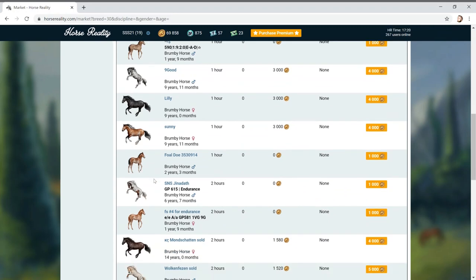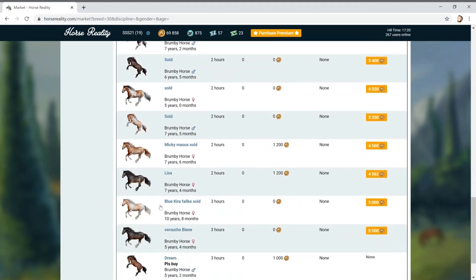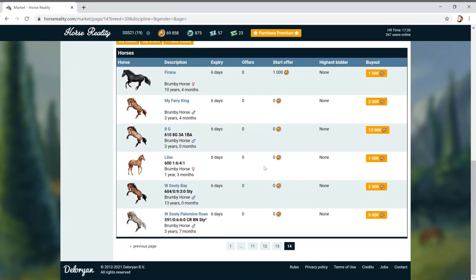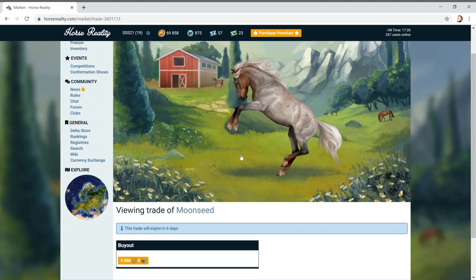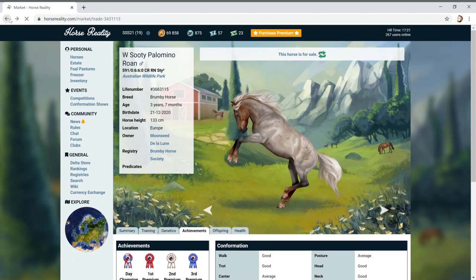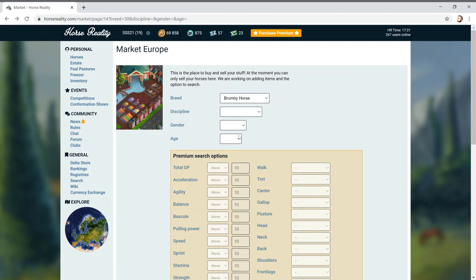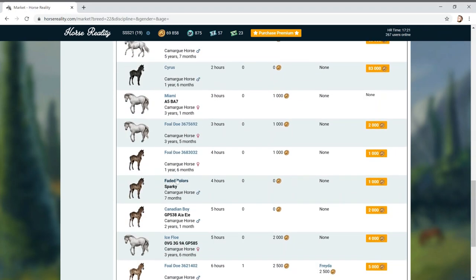Brumbies - they're basically mustang horses, aren't they? They've got cool colours as well. If I was going to get a wild horse breed I'd quite like to work my way through the stats. Look at this colour though - that's really cool, it reminds me of a jelly bean! It's only five thousand pounds but the conformation is not good. I think because I want to breed for conformation, I want to know I'm breeding good horses.